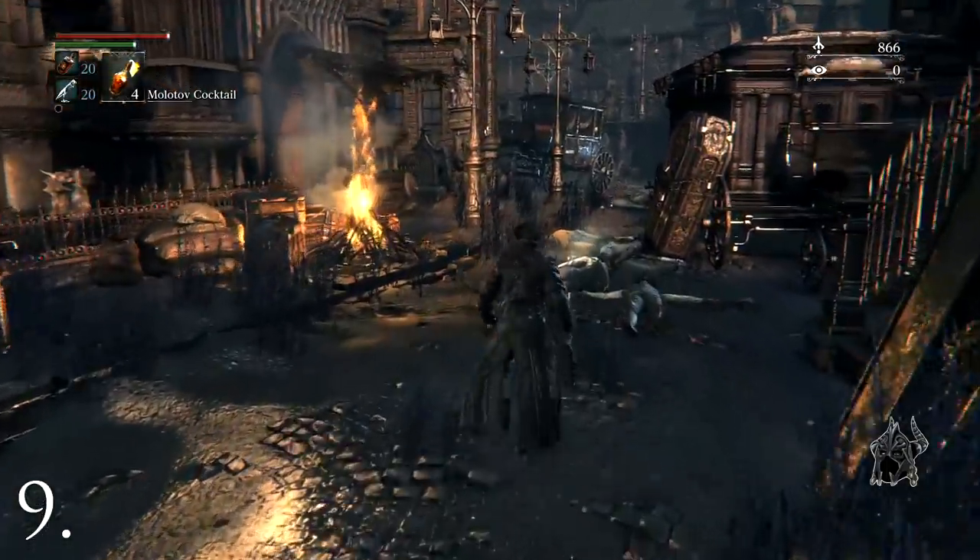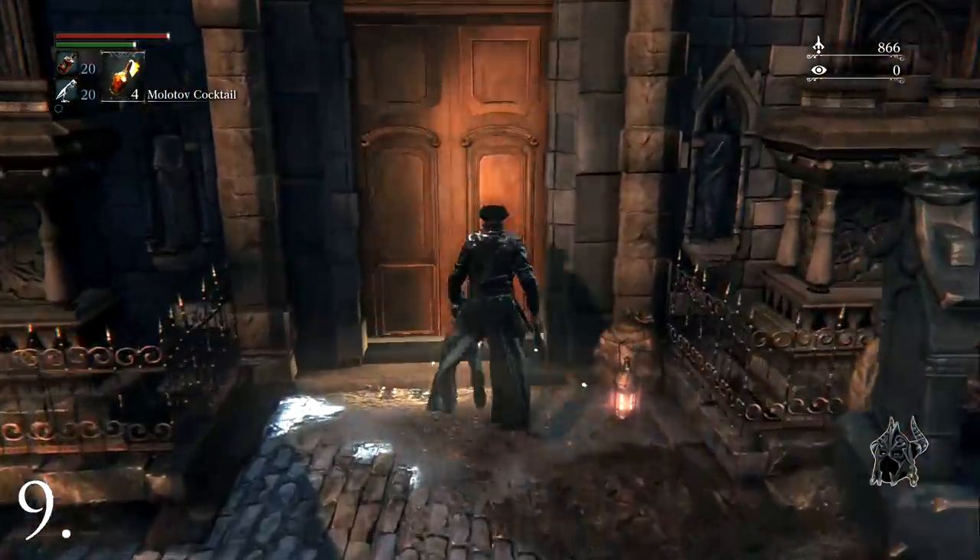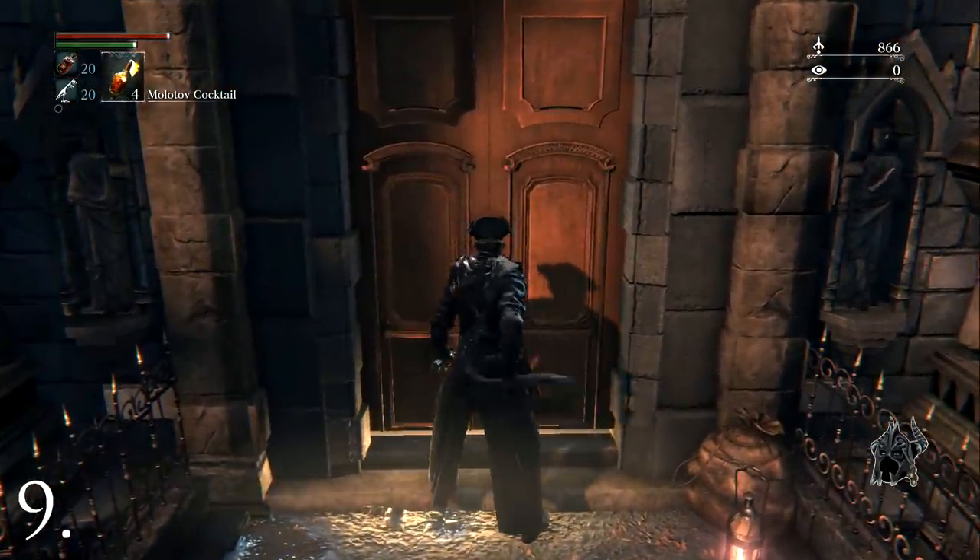When you see doors with red lanterns, you can speak to someone to potentially receive helpful tips, items, or a bonus objective in the game.